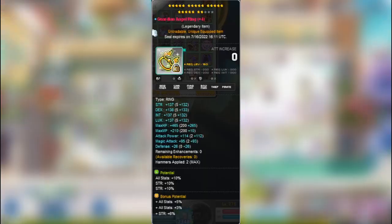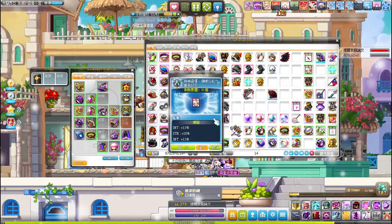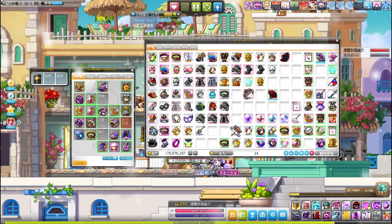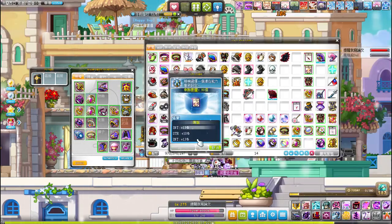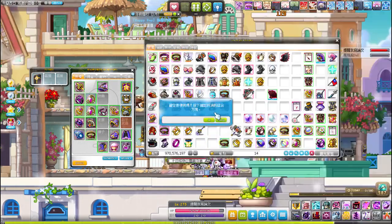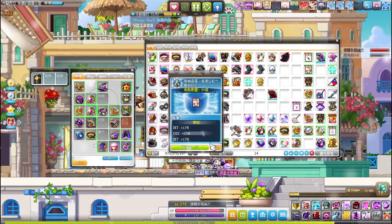However, I also have a Guardian Angel ring that is 10% all stat and 20% strength. I would definitely not use these Unicubes to re-cube that 10% all stat line into a 13% strength, because it's a lot harder to roll a prime line than it is to roll a non-prime line. Instead, I will re-roll this ring for a 13-10 before using the Unicube to roll for a 10% strength on that last line.